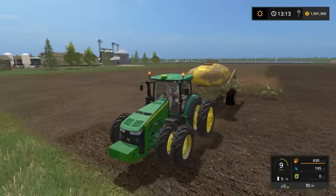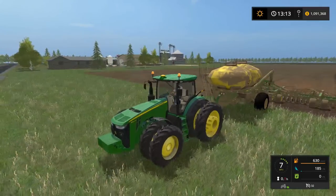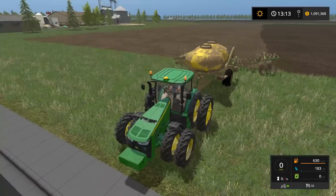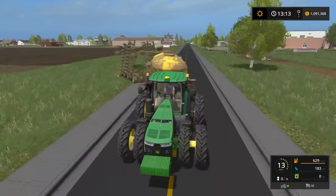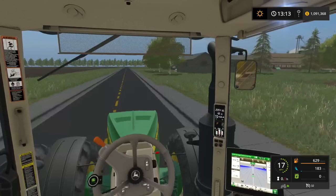As you guys can see, this will be it here — we have to go get more seed. I don't really want to start a pass and have to kind of end it. As you guys can see, overall very nicely done seeding here. We definitely want to fold this back up. Like I was saying, this is the first time ever farming on the Squared Farms map, which is pretty cool. Activate beacon lights, turn signals, and we'll be making our way back.